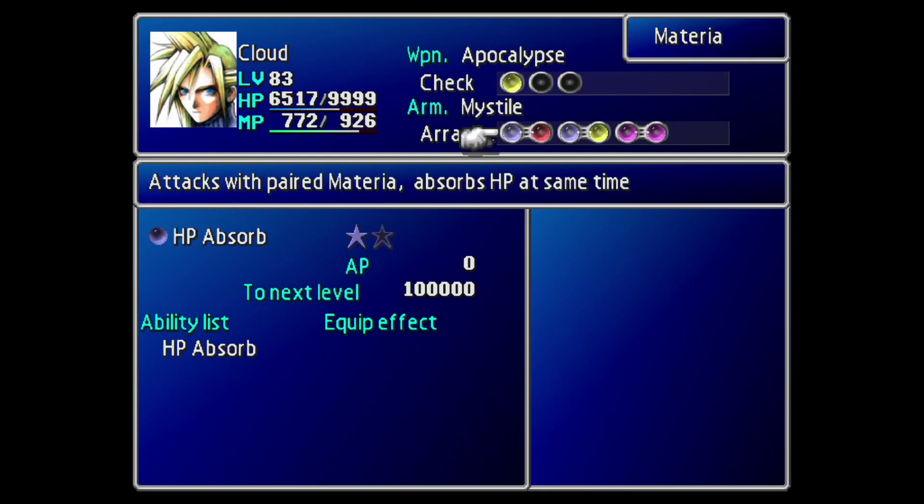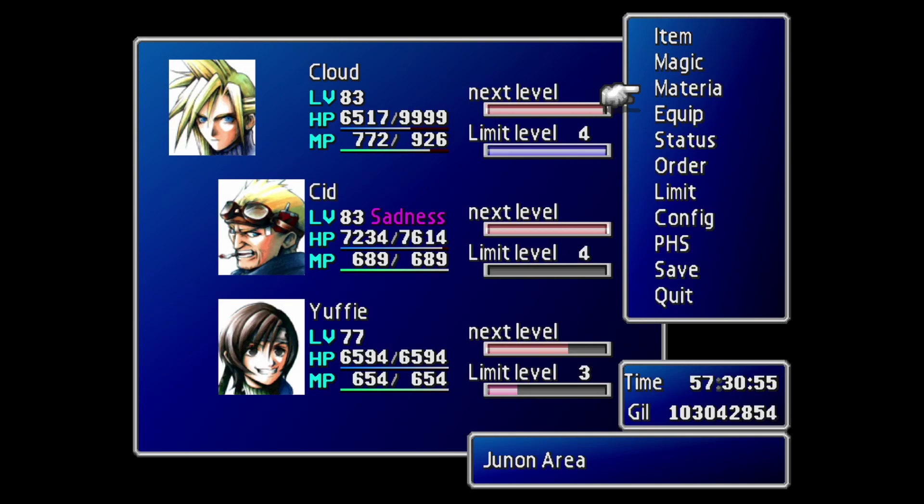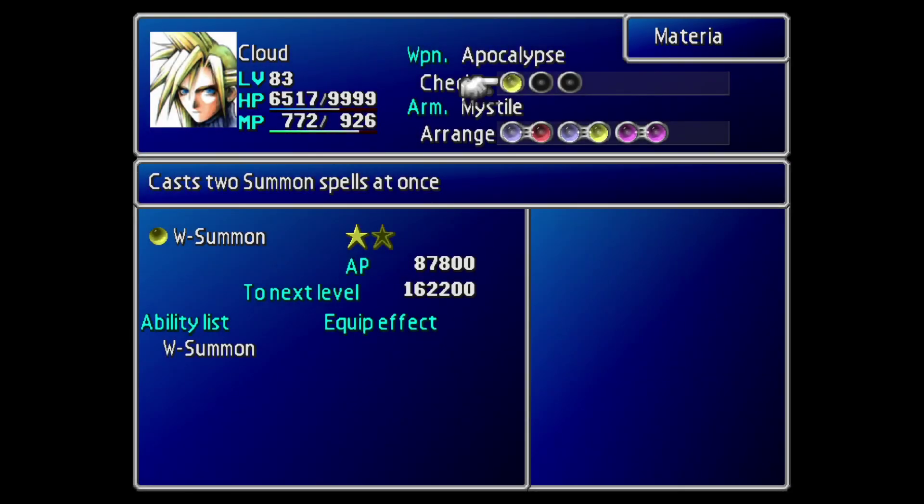Here is the setup. As you can see, we've got Cloud here with a bunch of materia, but my other two party members have no materia because they are redundant for this fight — we are going to be soloing this with Cloud. Cid and Yuffie are going to be killed very quickly and we are not going to be bringing them back to life. You cannot bring them back or it screws up the strategy. Cloud can use the Apocalypse weapon to gain some triple AP at the end of the fight. Just bear in mind that you do not want to overload your party with materia, because Emerald Weapon has an attack called Materia Storm which does 1000 points of damage for every materia you have equipped — which means you don't want to go above 9 materia, with Cloud's health being 9999.